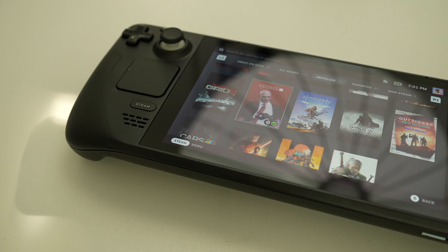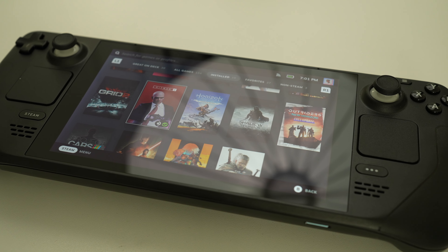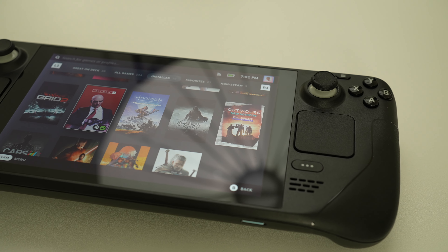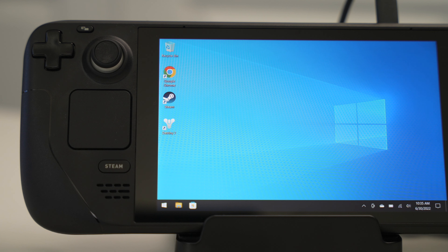While there are plenty of games in the great-on-deck library, unfortunately there's a handful of titles I like to play such as Destiny 2 and Outriders that just simply don't work on the Steam Deck due to the anti-cheat system not being compatible. Now there are a couple of workarounds specifically using cloud gaming, which I'll talk about in another dedicated video, but for now we want to install Windows so we can run these titles natively on our Steam Deck.